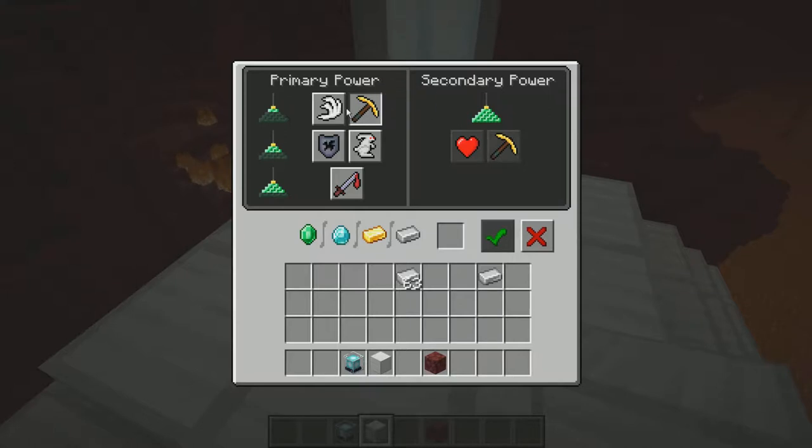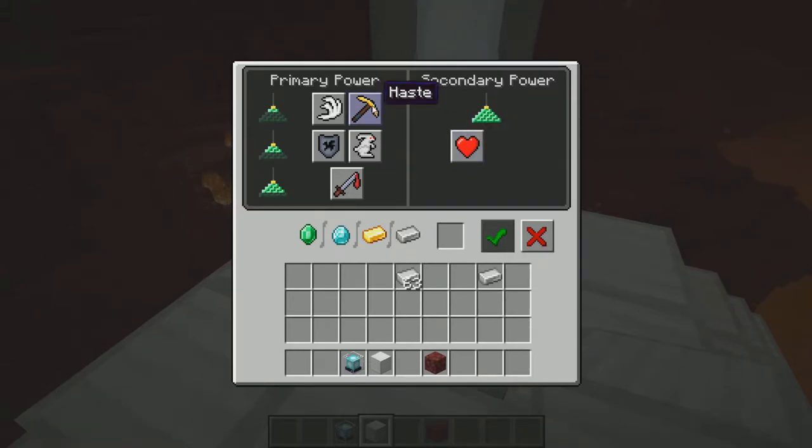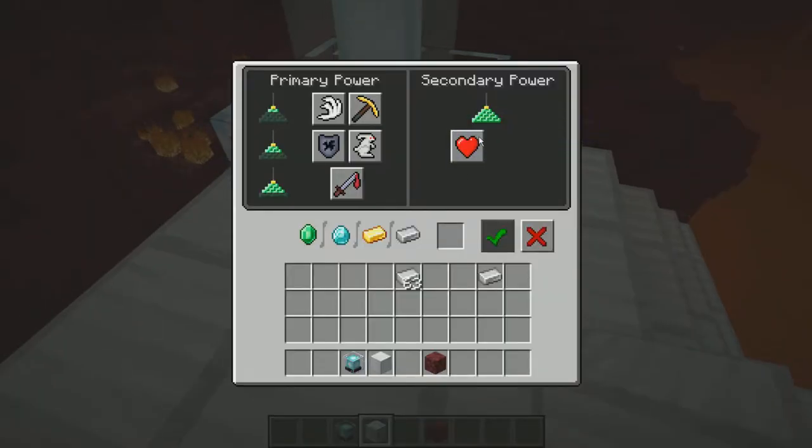Haste is usually the most useful. It's now full — you should always check that it's not grayed out. For secondary power, you can choose it or not, but you never waste anything by selecting secondary power — it's always available. You can choose Haste II, which gives you the doubled effect. That applies to every effect you can make a potion of in the overworld.